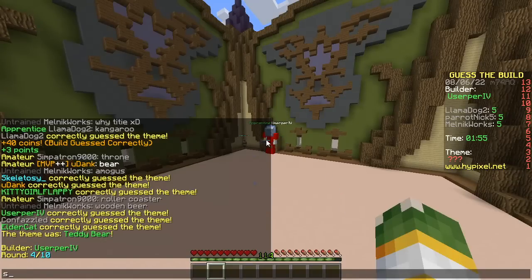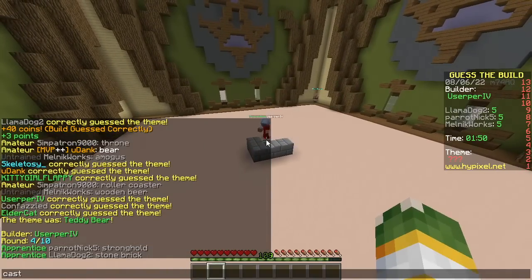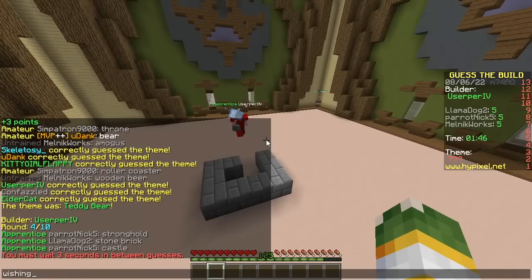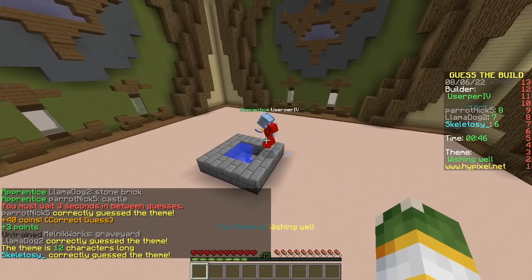You start on stronghold. Stronghold. Stone brick. Castle. Wishing well. Oh, how's he doing that? Oh my god, that was pure luck. Zero percent skill. Fishing well? Never heard of that. Fishing well.